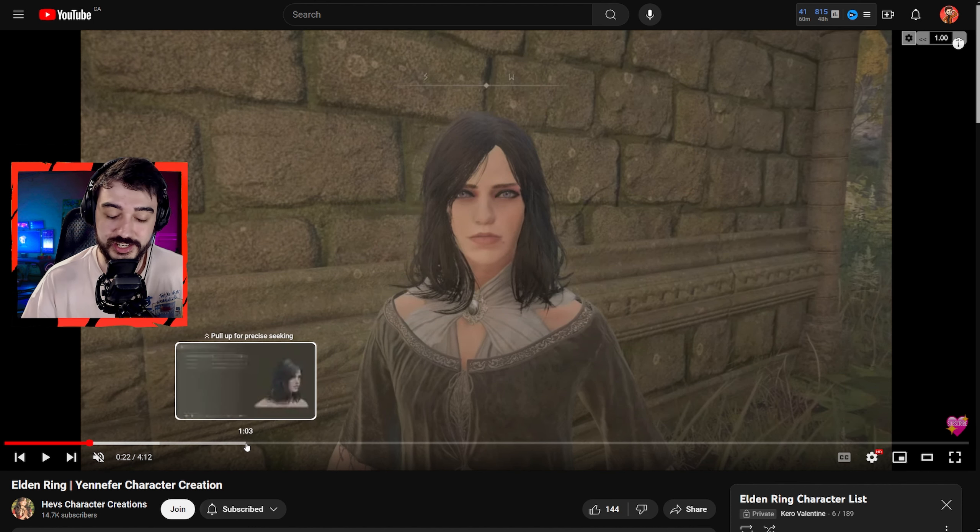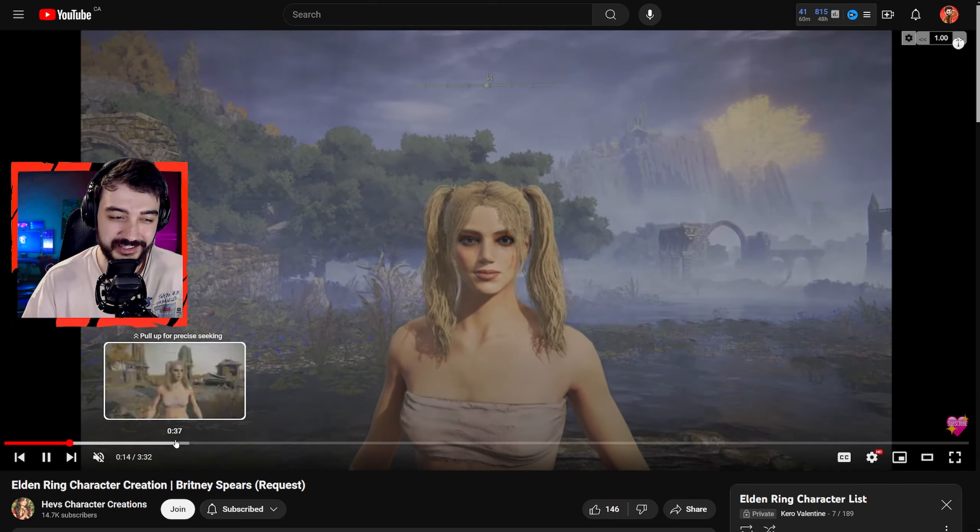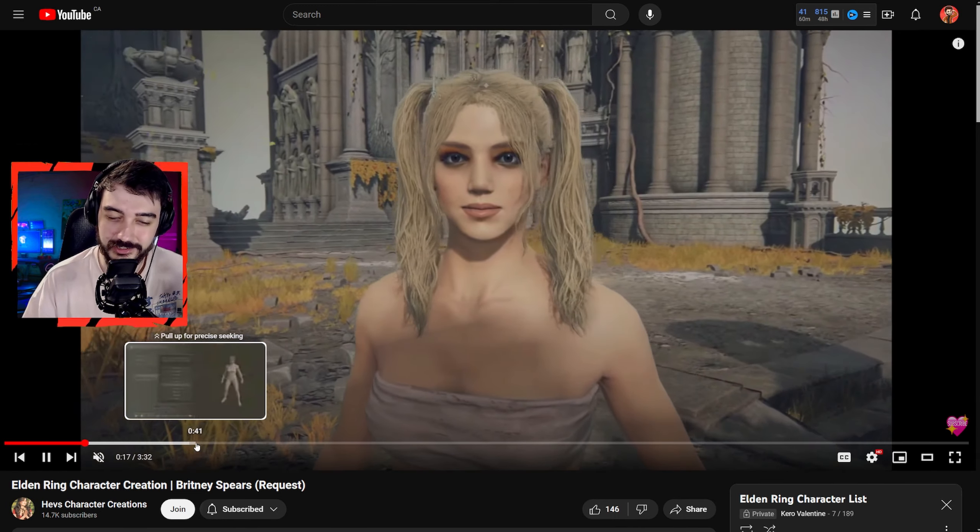Next up is Cassandra, probably from Assassin's Creed Odyssey, and honestly if I were to choose a female character to play with, this might be the one — she's just straight up beautiful.